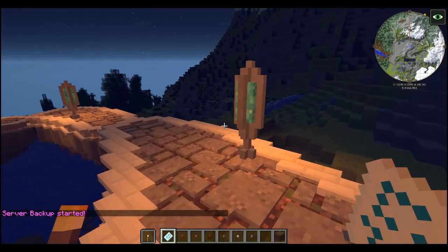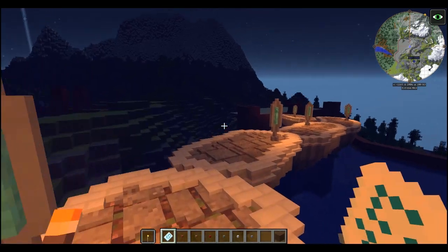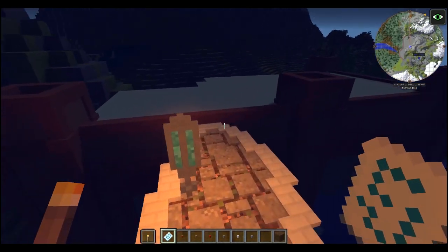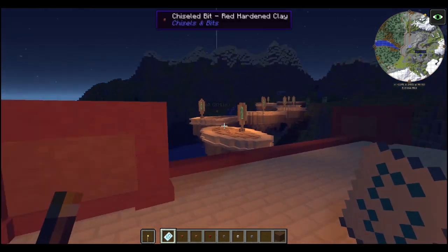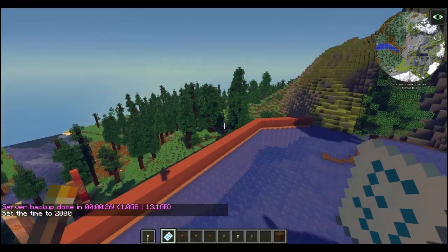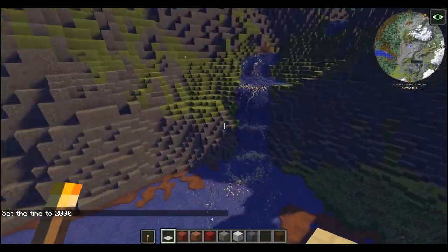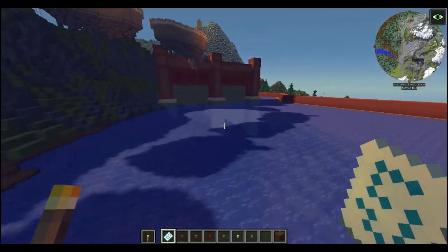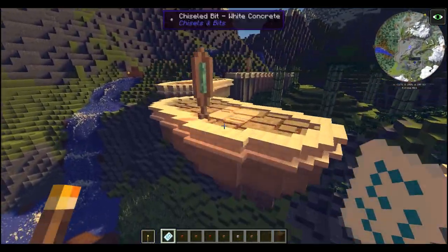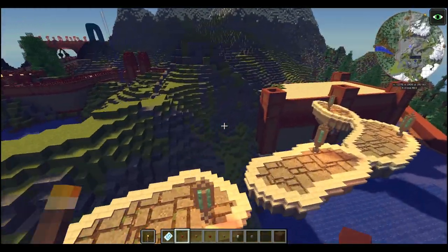Look at these shaders - these are nice. These are the Mr. Meeps medium shaders that I found, and I really like them. They are nice, they're subtle as far as shaders go. They're obviously not subtle as far as Minecraft goes, but they are as far as some shaders. If I set the time to day - time set 2000 - you see that the sun is not blaringly bright. You'll have to let me know if you hate the fact that I'm using shaders, because I'm going to be using them when I play. If y'all really hate it, I guess I can turn it off for when I record segments.